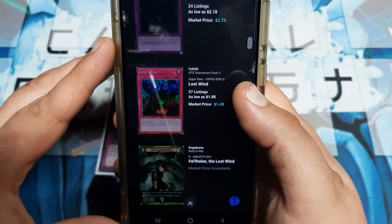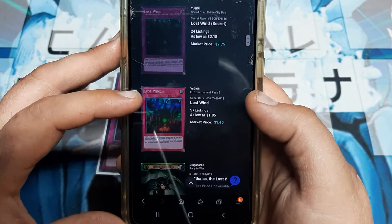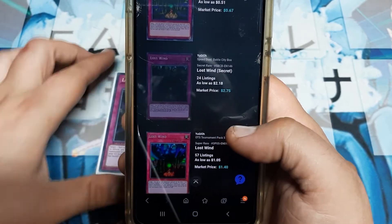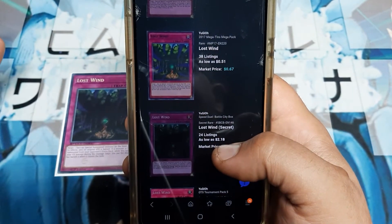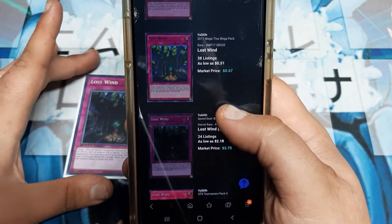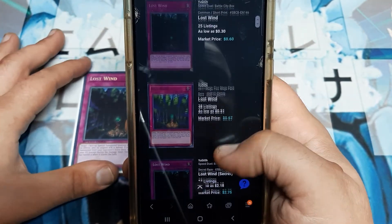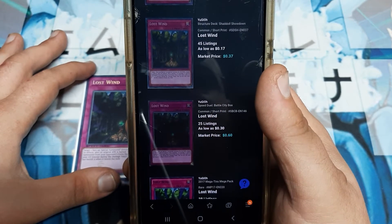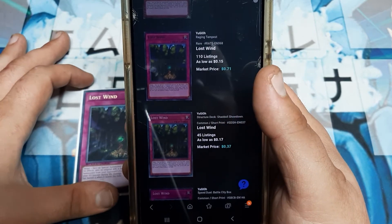Let's give you guys some prices. I went on TCG Player and typed in Lost Wind. The OTS Tournament Pack Super Rare is about $1.40. The Speed Duel version shown here is about $2.75 — not terrible, and you get it as a common if you bought Speed Duel Battle City boxes anyway. I'm sitting on four of them, one of which happens to be a secret. The 2017 Mega Tin Pack version is $0.67. The Battle City Box common is $0.60. The common from the Shadal Structure Deck is $0.37. And Raging Tempest regular rare is $0.71.